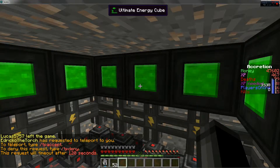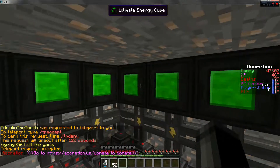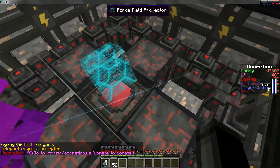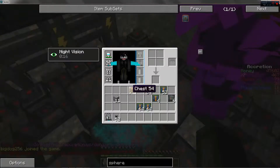Ultimate cubes, all jam-packed full of energy. I brought a lot of ultimate energy cubes, but honestly you can power a large area with just like two or three of these things. I just brought extra power to show off.